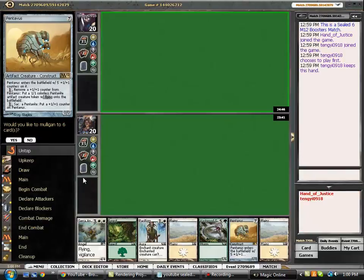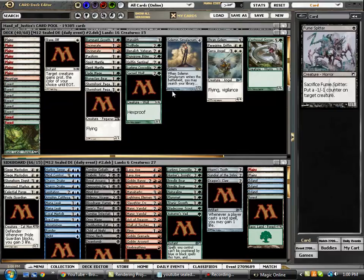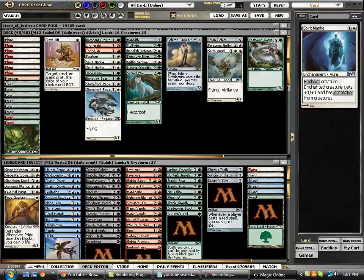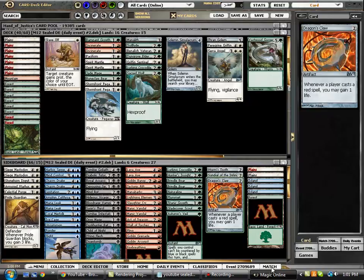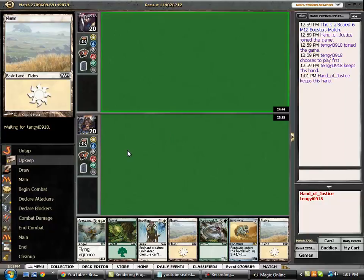We've got our colors, we've got a Pacifism set up. However, we have late drops. I don't know if this is going to be fast enough to stop him. Look at our hand here - look at our deck - so if we draw into like Spirit Mantle or Incinerate and we don't draw creatures, we could be in a lot of trouble. This one's tough. I think with the fact that we've got both colors though, I think it's going to cinch it for us. This is a very arbitrary keep; I'm not sure this is correct.